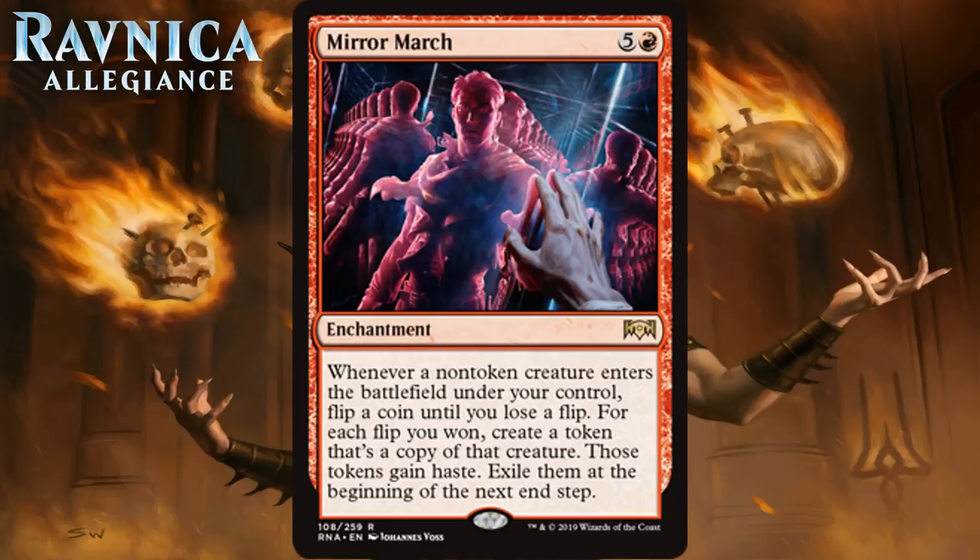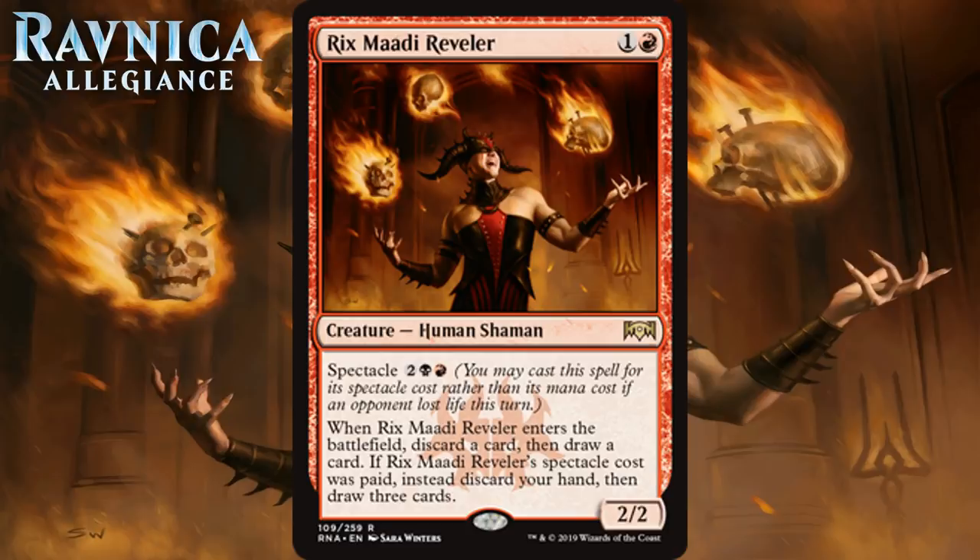Next up we have Rixmati Reveler, which for 1 generic and a red is a 2-2 human shaman at rare. It has Spectacle for 2 generic, a black and a red. When it enters the battlefield, discard a card then draw a card. If Rixmati Reveler's Spectacle cost was paid, instead discard your hand, then draw 3 cards. A 2-mana 2-2 that lets you rummage when it comes into play is already kind of a nice card. But the Reveler takes late game utility to new levels, allowing you to potentially pay 4 and draw 3 cards with your 2-2. That's insane and could single-handedly win you the game if you can cast it with Spectacle at any point in the mid to late game. Because it has such a good floor and such a high ceiling, this little 2-drop is a B+.